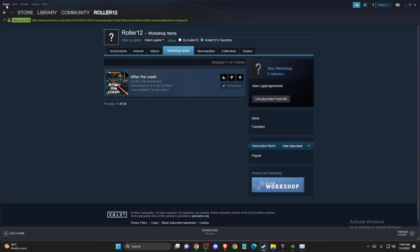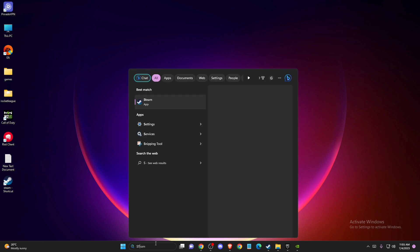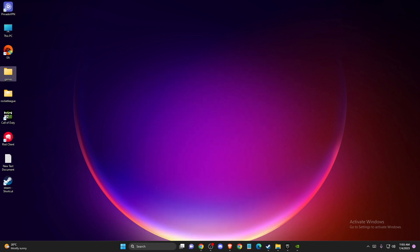If the problem still persists, you can launch the Steam app with admin rights. To do so, locate your Steam shortcut or search for Steam, then right-click on it and select Run as Administrator. Then check if the problem persists.